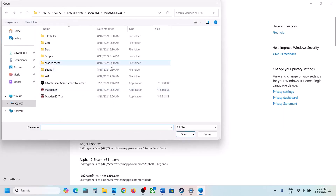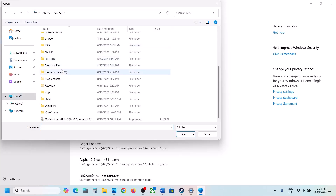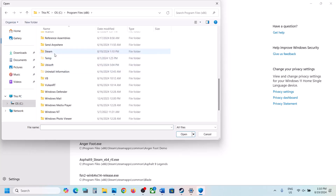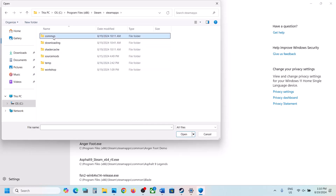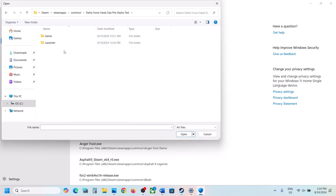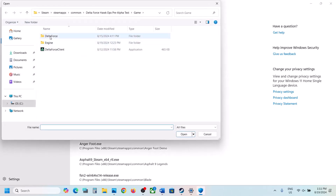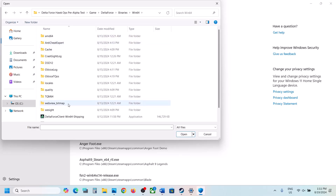Click on Browse All Apps and go to the game installation folder. If the game is installed in C drive, open C drive, then Program Files, open the Steam folder, then Steam Apps, then the Common folder, and open the game folder. Select the exe file and click Open. Again click Add an allowed app, Browse All Apps. This time open the Delta Force folder, then Binaries, then Win64, select the exe file and click Open.